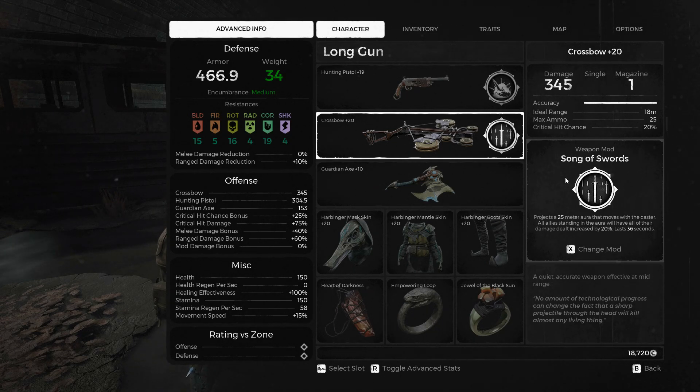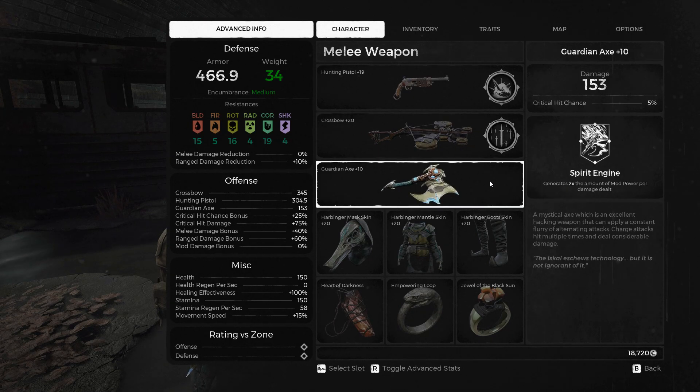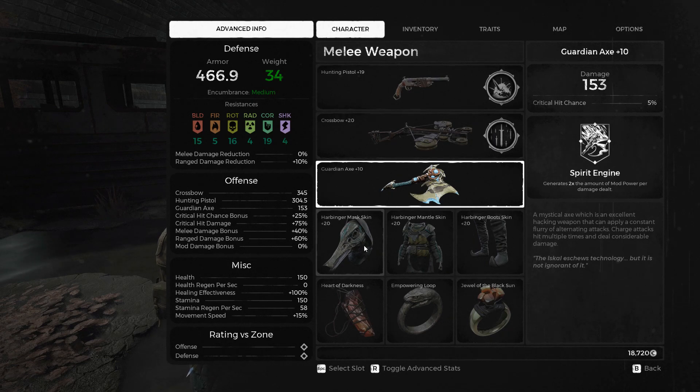I'm also running the guardian axe because I like the ability to basically have a cause for spamming mods, which I do find most helpful. If you're not wanting the guardian axe, I would suggest either a wide-arcing melee such as a hammer or a flail, or go with the spear — Tempest Rush, I think it's called the Thunder Spear. But always running the Slayer set.